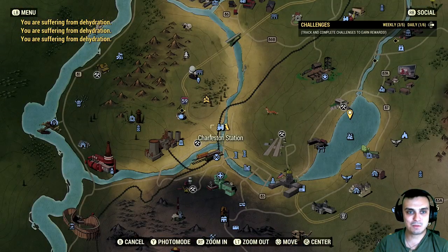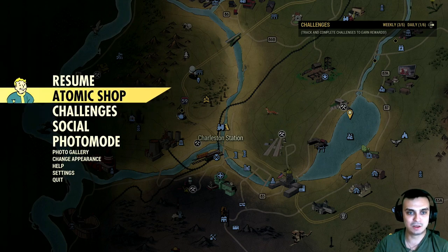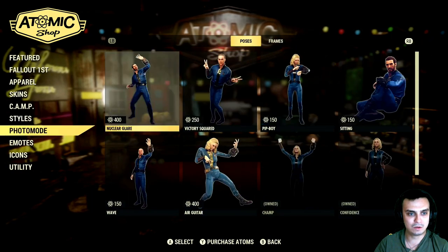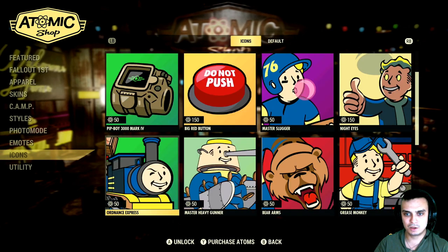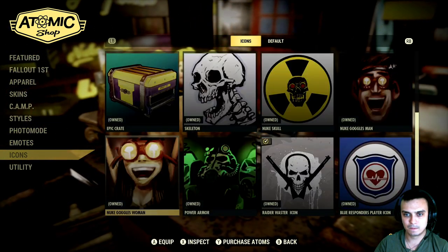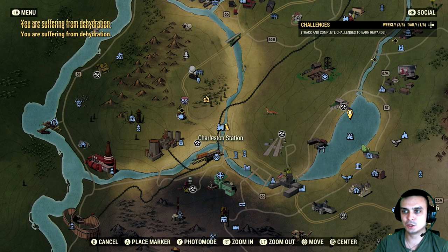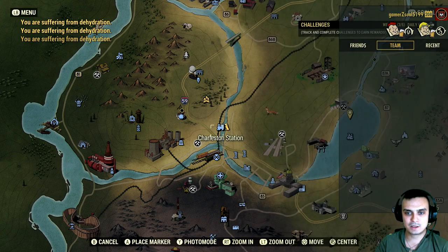The player icon — I already have it. In order to use it, you will need to navigate to the Atomic Shop and afterwards navigate to the icons, and it should be somewhere here. There it is. If I select it, I think the only way I can show it to you is if I open this menu on top. If you look in the top right corner, you can see the player icon and how it looks. So that's the player icon.